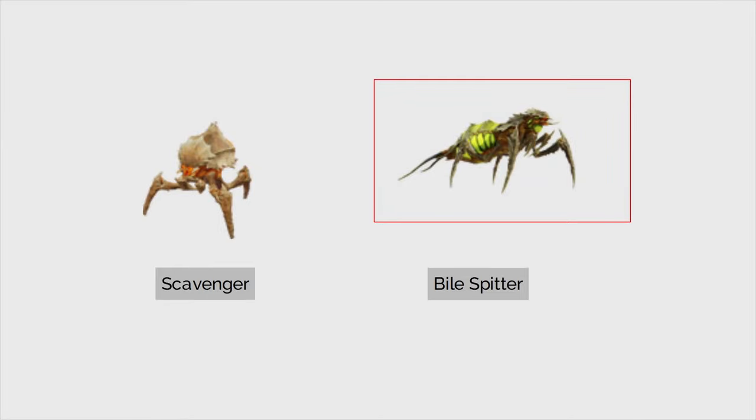An important skill to have in Helldivers is being able to focus on the correct target — the base threat to you and the other Helldivers on your team's survival. You're going to be wanting to focus on the biggest threat so you can continue to spread that sweet democracy across the galaxy.